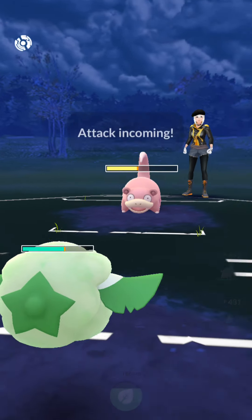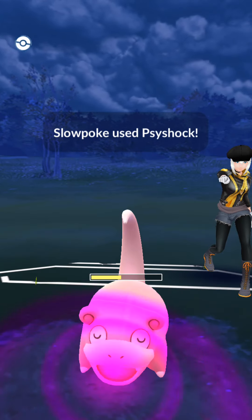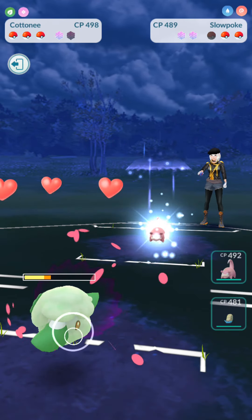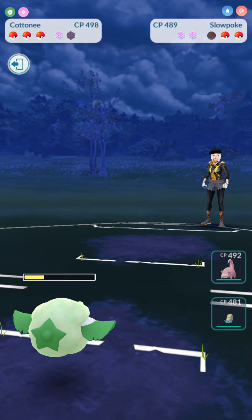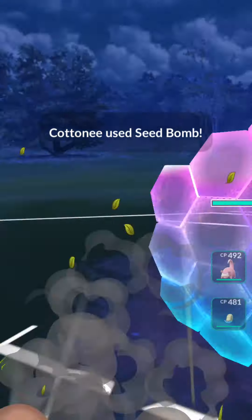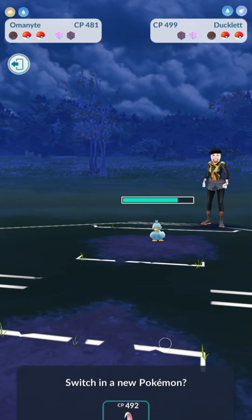Now for this next matchup — it's Cottonee versus Slowpoke, a relatively even matchup. I go ahead and choose to shield this Psy Shock because I wanted to keep my Cottonee healthy for any Ducklets in the back. Now we go Slowpoke after we Charm it down, and then we go up against the Ducklet, just as I predicted. We do some Charm damage.